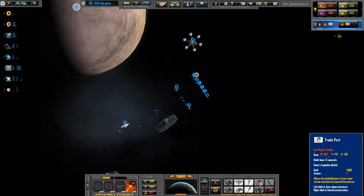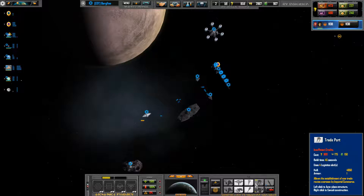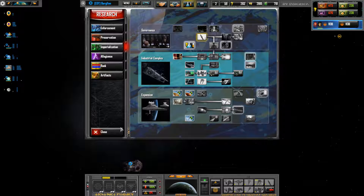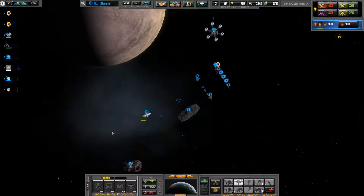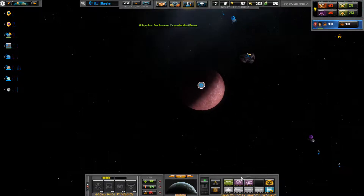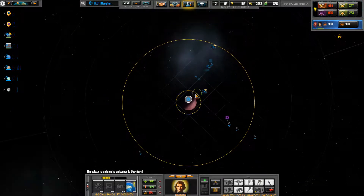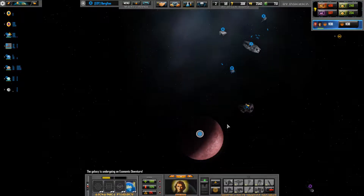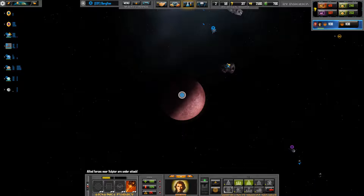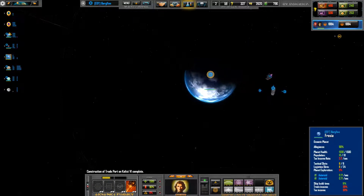I can build another one, but I kinda want a propaganda station — yeah, at least some cultural spread. Can I research progress? Yes I can, I should probably do that. This will be a world which will give me some economic stuff at least. I will build a trade station here.